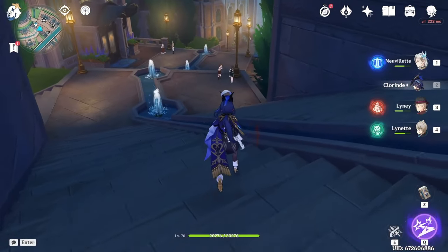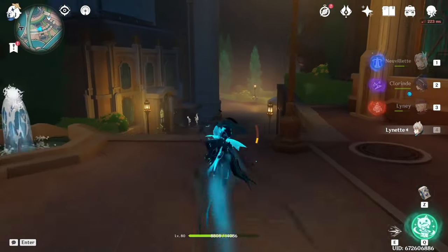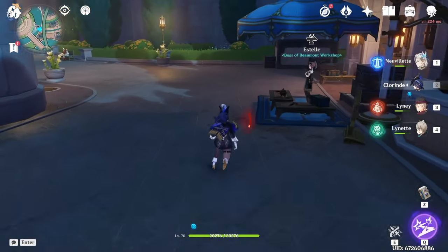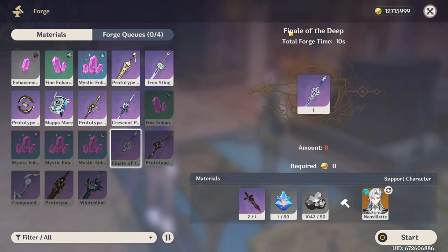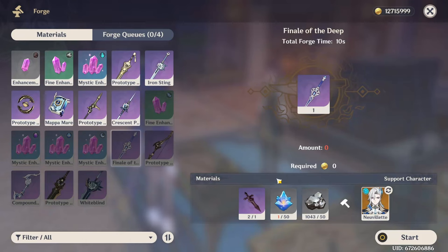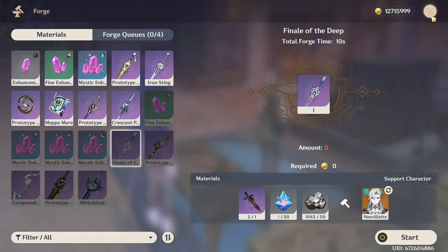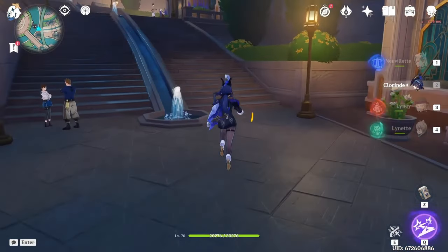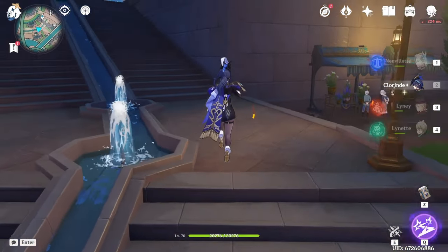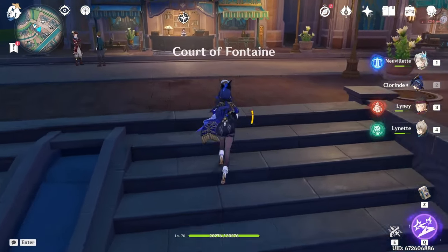We're also going to attempt to get this craftable sword — the Finale of the Deep — because I'm pretty sure that is better for her. But to do that, we need 50 of the condensed crystal things. So we will go farm them, and we're also going to try to get her leveled up. I think we're going to start off with the weapon, because that's going to be the most tedious farming, apart from artifacts.